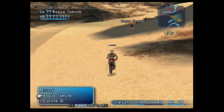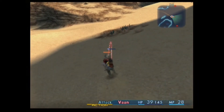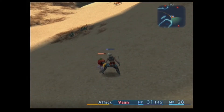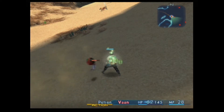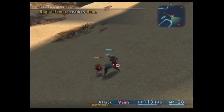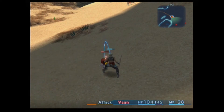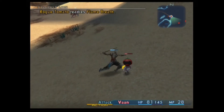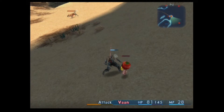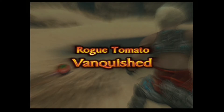There it is. We've only got to kill one of them. He needs potions - it's not going well. We'll get him. Flame breath - oh good. It's almost there. There you go, and he's out. Rogue tomato vanquished. Nice.